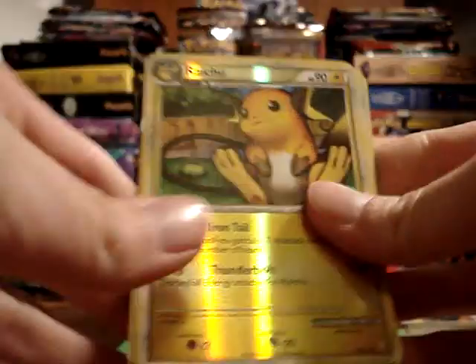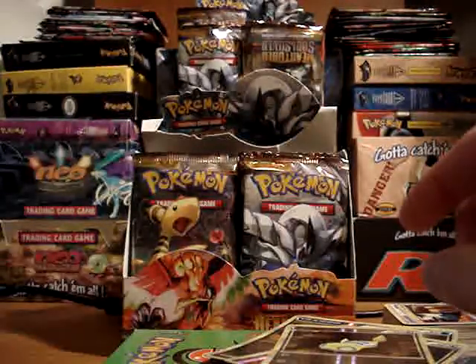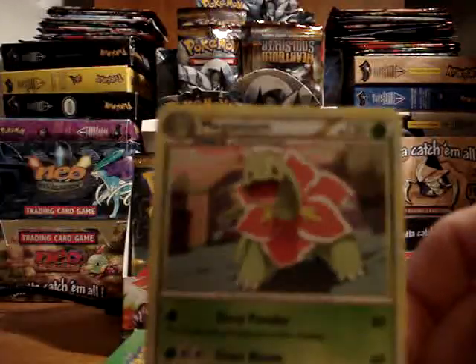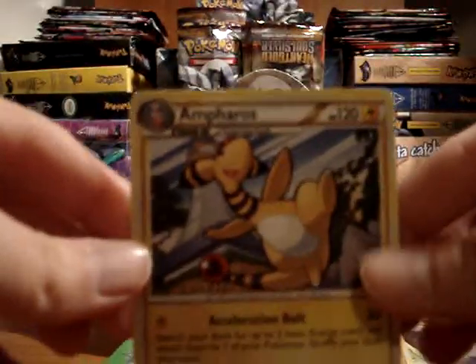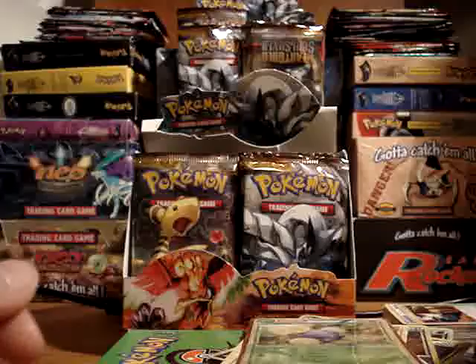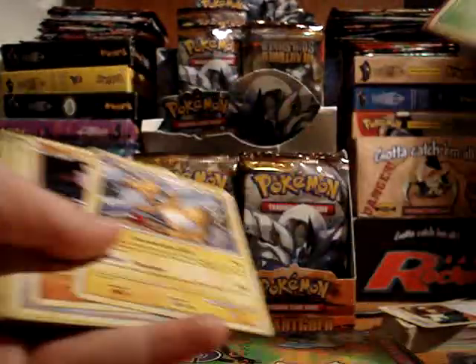Quick recap: my reverses are Raichu (which is a rare), Croconaw, Full Heal, Farfetch'd (also a rare), and Dunsparce. My non-holo rares are Meganium, Persian, Tyrogue, and Ampharos. My holo is a Jumpluff — really, really cool. And then the bottom half of Ho-Oh Legend; I really need and hope I get the top half. And a Meganium Prime. Still really, really good pulls — just haven't been lucky enough to get the ones I don't have already. But if these are all duplicates, that just means more to trade. Keep a lookout for part three.